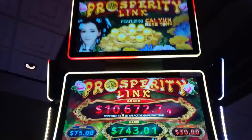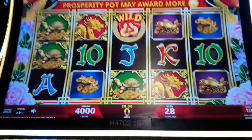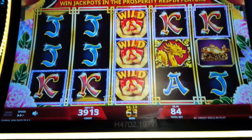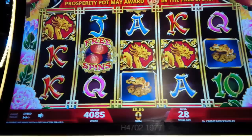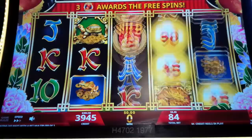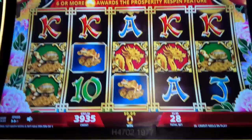This is Prosperity Link Sayun Hangtao by IGT. In this one, we need six or more orbs or bonus symbols on reels two, three, and four. And sometimes when we get less than six orbs, we have a shot at the feature anyway. We're doing progressive betting: $2.80, $5.60, $8.40 bets. We're at the 10 cent denomination. Let's get something cool. Not sure if this game has a rumble, but if it does, we want it.